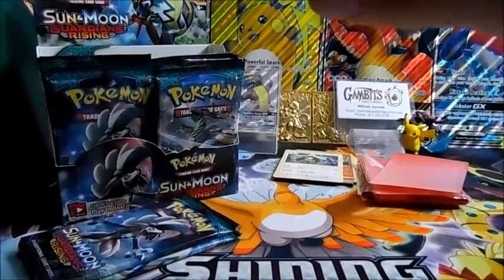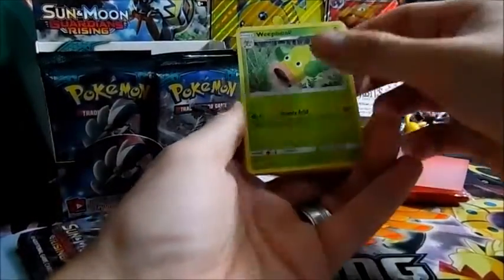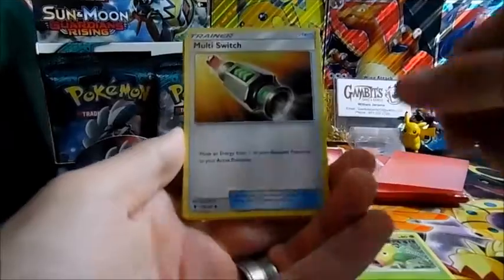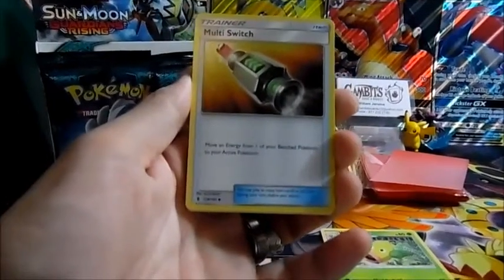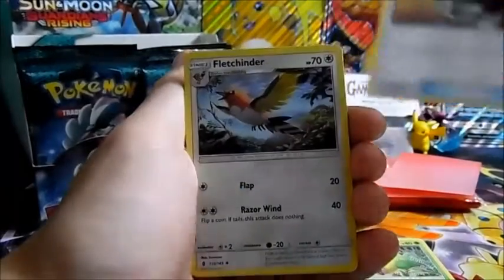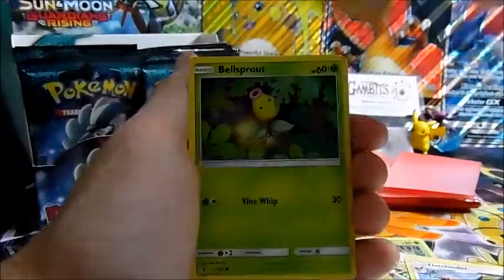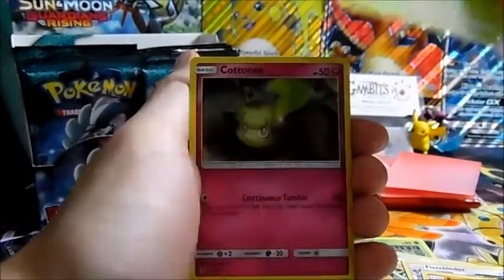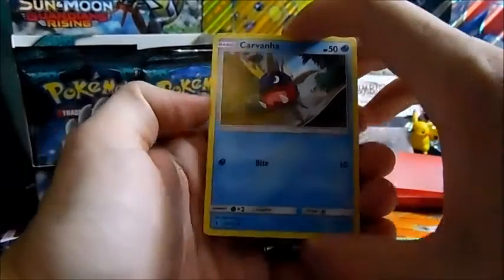There we go, there we go — oh man, I think we got something good out of this pack! Got another fairy energy and a Weepinbell, trying to focus the camera. There we go! Multi-switch, Fletchinder, Pancham, Bellsprout, Carnivine — oh, a Charmeleon! That's pretty cool.